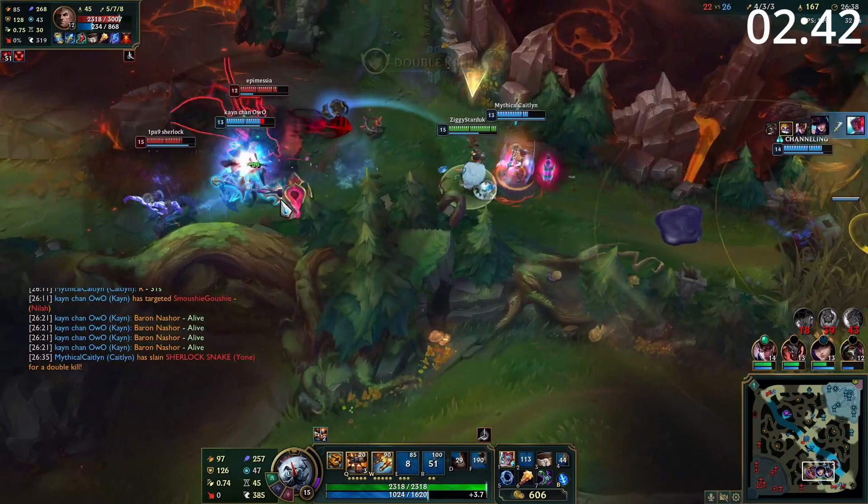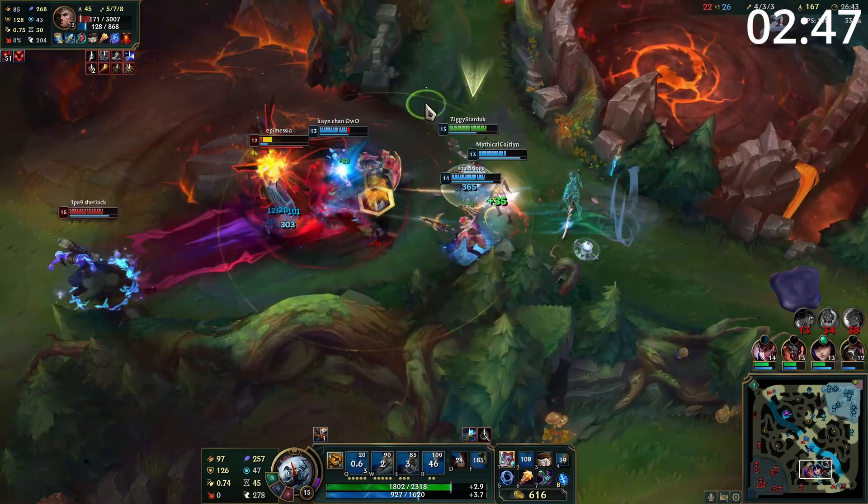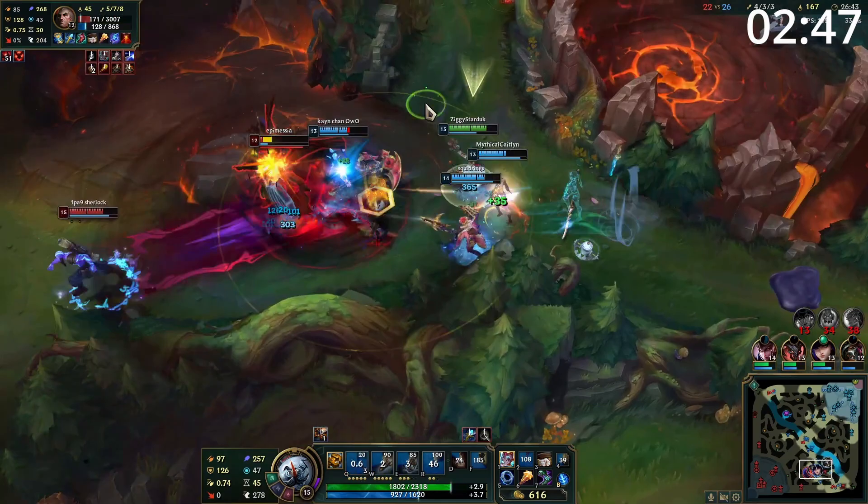Entering the mid game, look to push your tower down and roam for objectives. Most bot lanes at this point want to sit mid, so get yourself to a side lane and farm yourself into a monster. Entering the late game, you can one shot most champions with your grenade stun into easy follow up, so turn this into easy objectives. When team fighting, get your turrets set up before using E and W to burst down a valuable target. Of course, you also have to choose an ultimate — your Q is almost always good, your W is amazing burst, and your E is great utility.